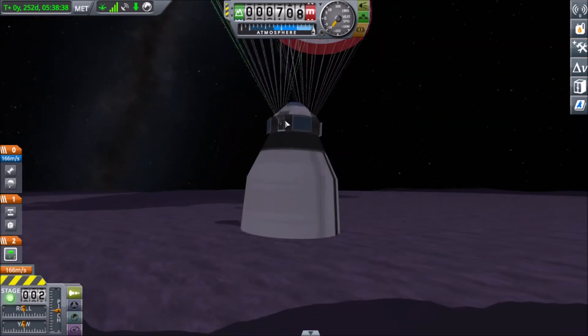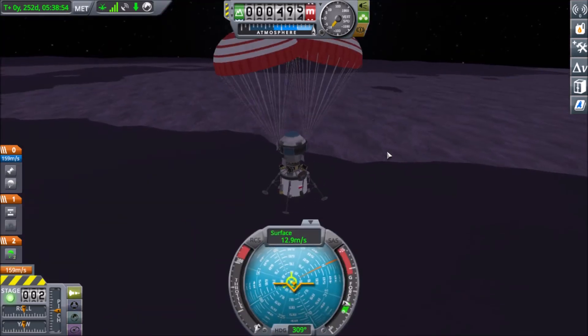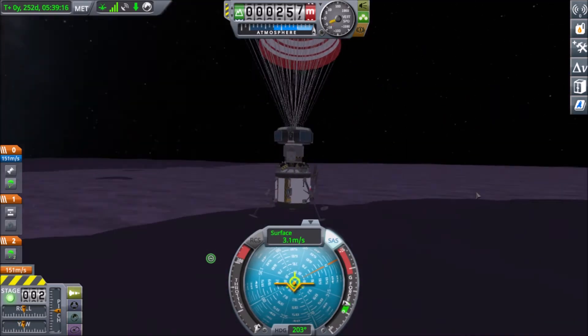So I put a landing engine on the lander because I thought that maybe, just maybe, it could do a powered descent on EVE, but as it turns out it can't, which is what happens here.